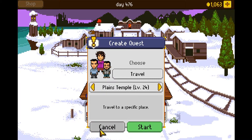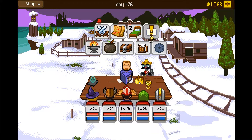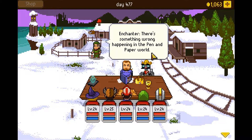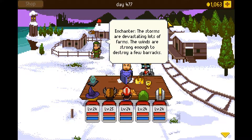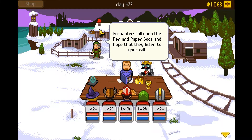Why would I travel to the Plain's Temple? I'm going to try this because it might give me another class. There's something wrong happening in the pen and paper world — storms are devastating lots of farms, winds are strong enough to destroy barracks, earthquakes and floods. You should go to Plain's Temple, call upon the pen and paper gods and hope they listen.